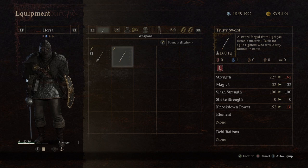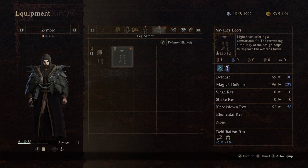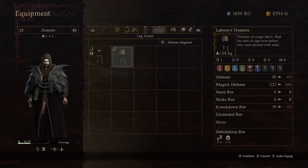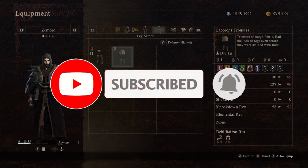Then we'll look at the Savant's Legs. You can see it's got quite a significant boost to things like Magic Defense and Defense, as well as Knockdown Resistance, and it's got Dehabilitation Resistance at the bottom. Very good for early game. Also gets me out of... nope, I'm still in pants. But yeah, it's a very good early game set of rewards that you can use to help you in your journey.